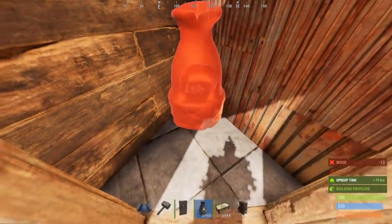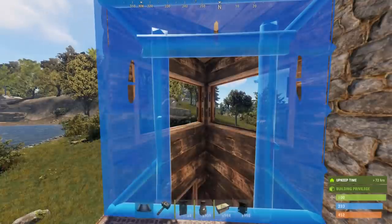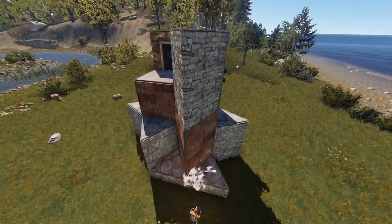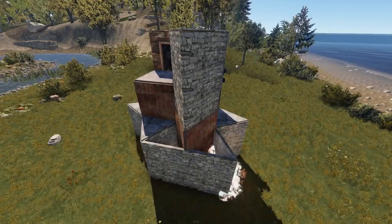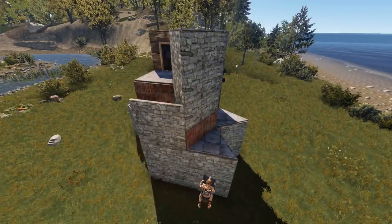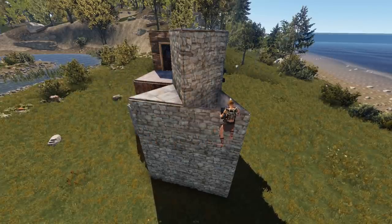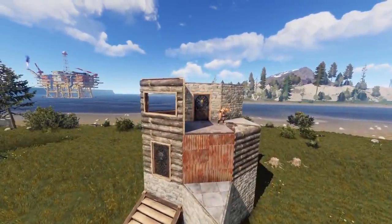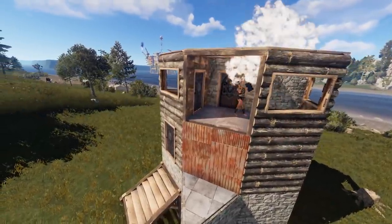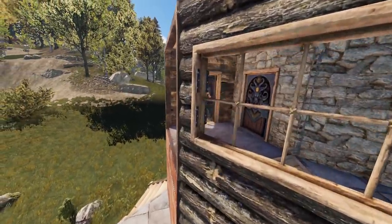Place a furnace facing backwards as far in the triangle as possible. Place another door frame and another wooden door. Before we seal off our roof, we're going to need to honeycomb the chute. To do this, place two stone triangles either side of the chute and place walls two levels high. Upgrade all of this to stone to keep a minimum cost of 12 rockets to the core.